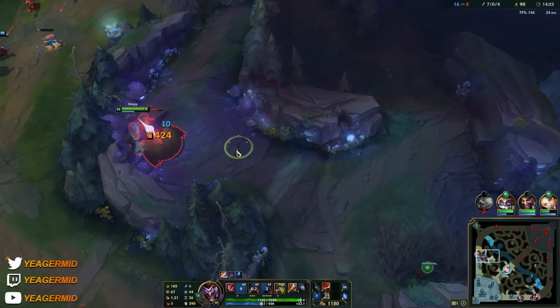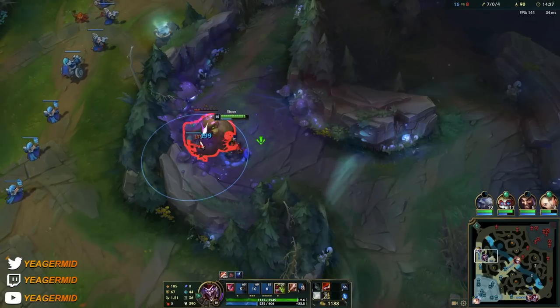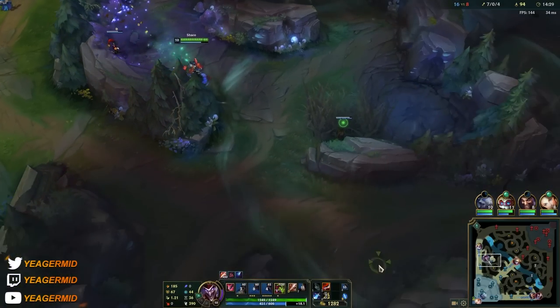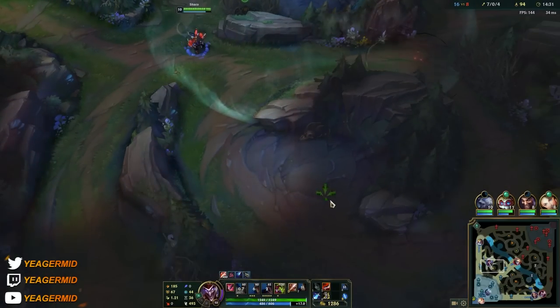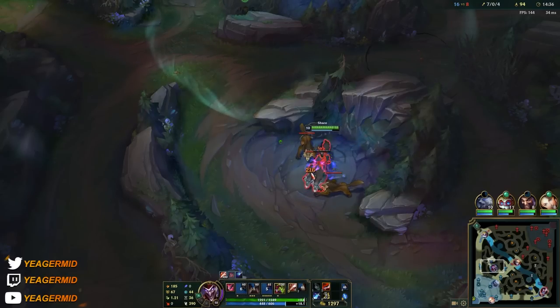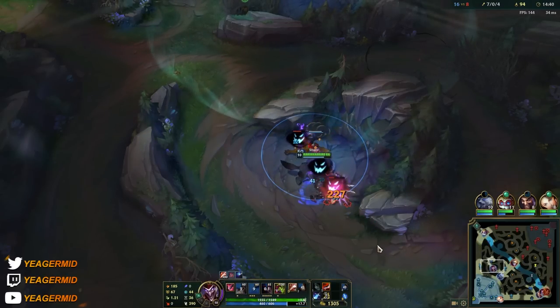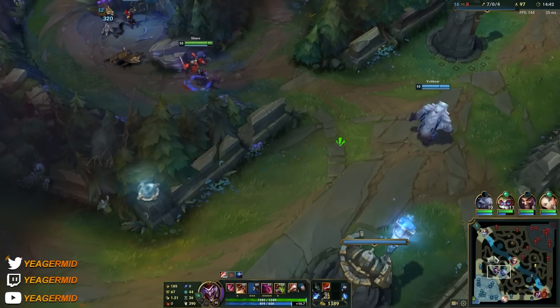Your W boxes scale with AP. On AP Shaco they deal a ton of damage especially later in the game. On AD Shaco the W is mostly used to clear jungle camps and as CC through the fear, but on AP Shaco you also use it for damage on enemy champions — and that is a lot of damage.